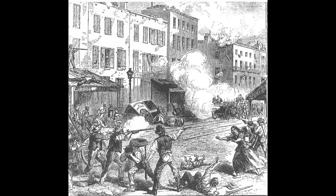A mob of several thousand, including many women and children, looted the building of its food and supplies. The police were able to secure the orphanage for enough time to allow the orphans to escape before the building burned down. Throughout the areas of rioting, mobs attacked and killed numerous black civilians and destroyed their homes and businesses, such as James McCune Smith's Pharmacy at 93 West Broadway, believed to be the first pharmacy owned by a black man in the United States.